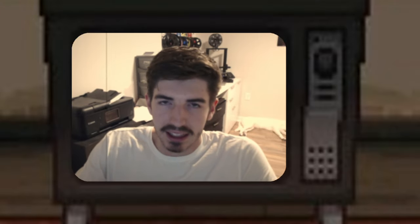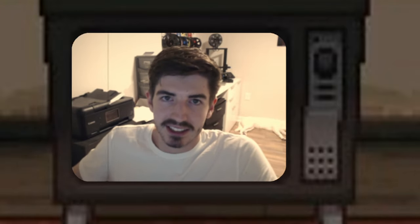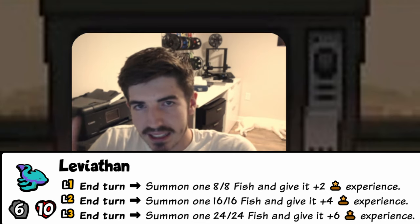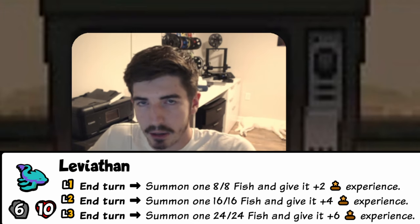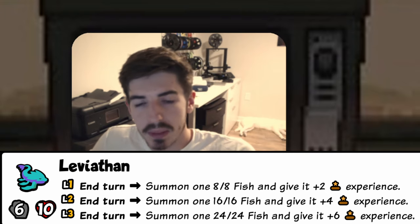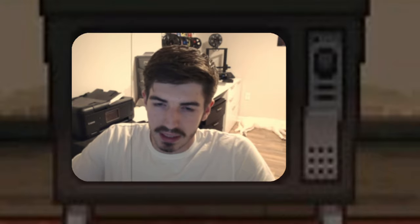Basically, if you haven't seen, the old Leviathan would just summon four fish, and it would be an increasing stat line based on the level. This Leviathan summons a single fish — increasing stat line still — but it gives it experience based on its level. So you're guaranteed a level up at the end of every turn, assuming you have a slot open. This pairs very well with the likes of Team Spirit, maybe Clownfish. It also gets the fish, which is already high-statted, to a level 3 very quickly.